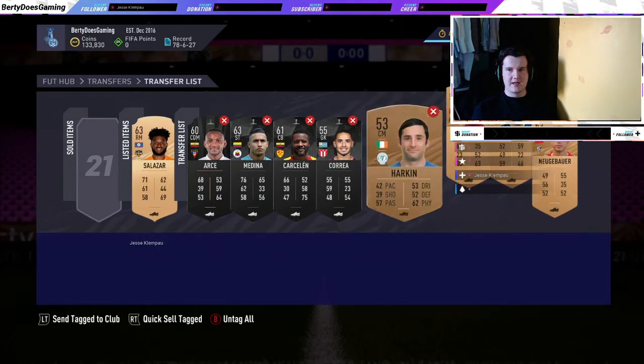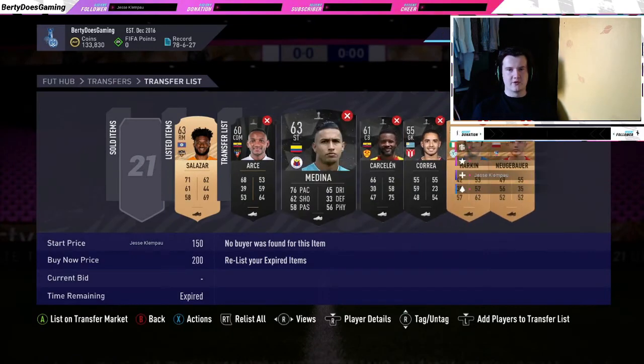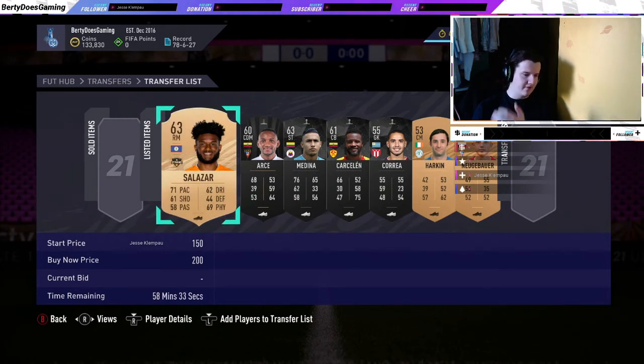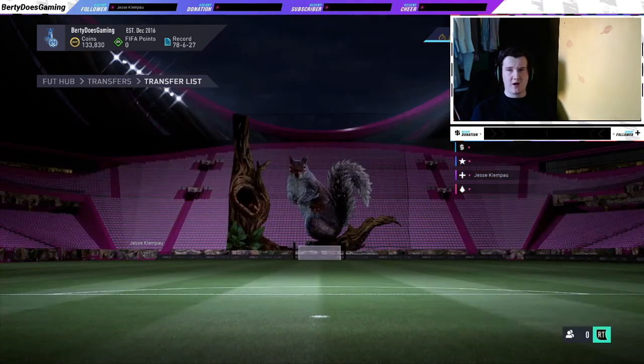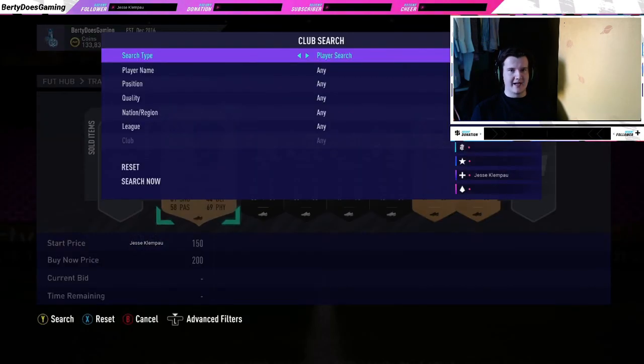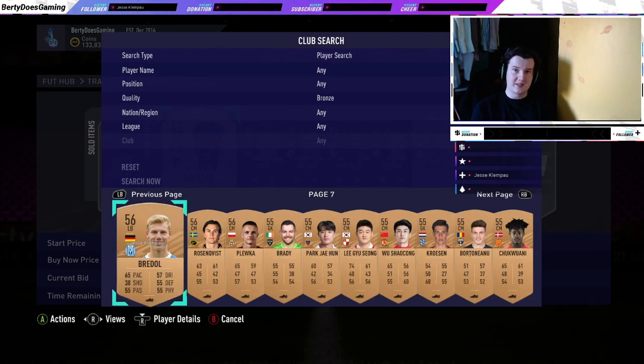The bronze pack method definitely works. We started at 133,401 and we're now on 133,830 — so we've made about 400 coins. You then just chuck the unsold cards in the club and add them to the bronzes you already have. We've got quite a few bronzes ready to do some more SBCs and upgrades. That's a different video on how to get unlimited packs — make sure to like, subscribe, and I'll see you next time. Cheers for watching.